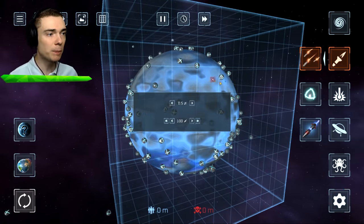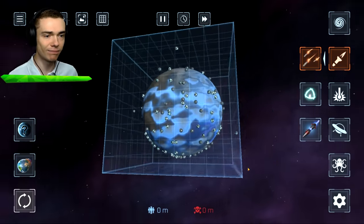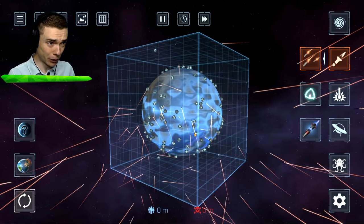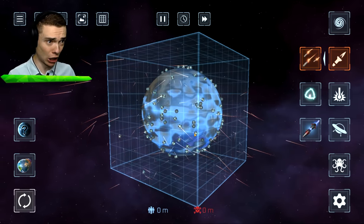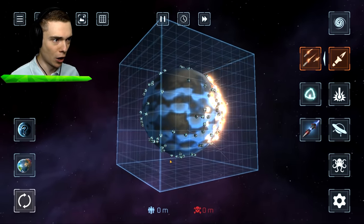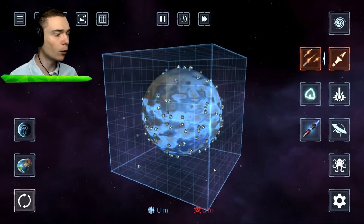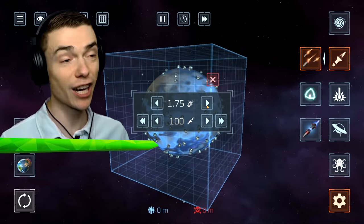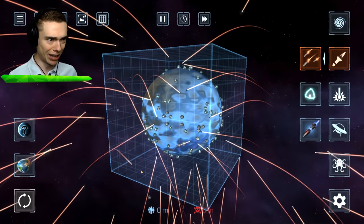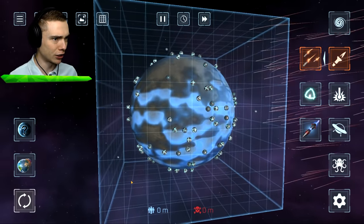We're gonna detonate all these bombs by sending this to the maximum amount of rockets, but I am gonna reduce the power — it's gonna explode so big it'll just annihilate the planet. Hold on to your phone, tablet, computer, television, whatever you're watching on. How did not a single bomb explode? I went from big brain to big boom, because this is enough power to annihilate any planet in the universe.